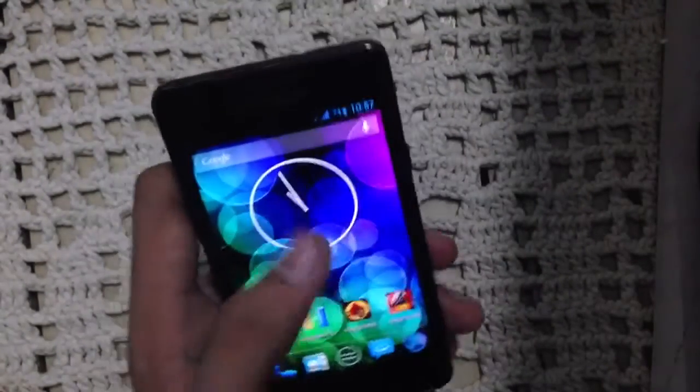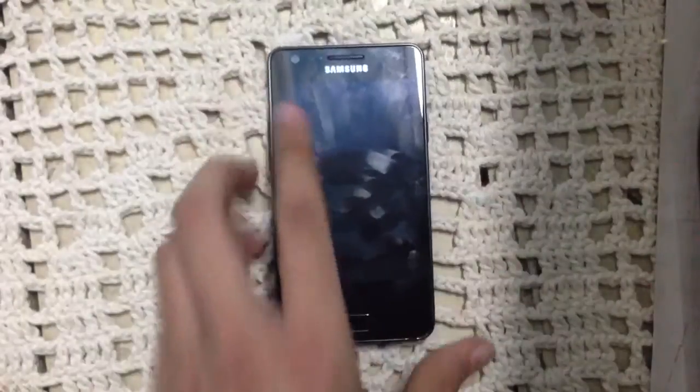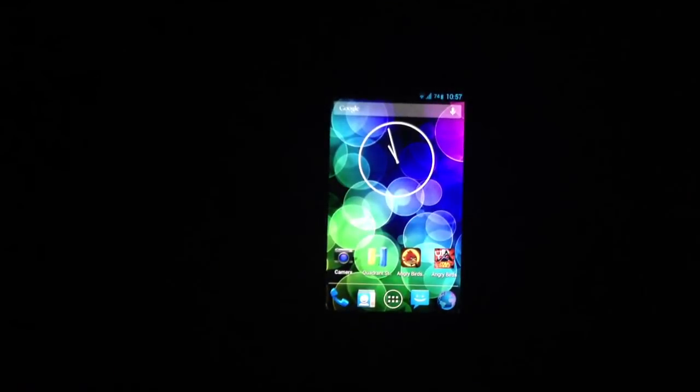Wi-Fi is working, Bluetooth is working, everything is working, and the stock browser works great. Definitely check out this ROM with the Siyah kernel. We do get streak apps and I'm sure you're familiar with those. I live in Pakistan and load shedding happens here a lot — the lights just went out so it's dark and I have to end this video. Hope you guys enjoyed it, give it a thumbs up, comment below with any questions, and subscribe!